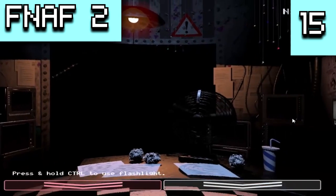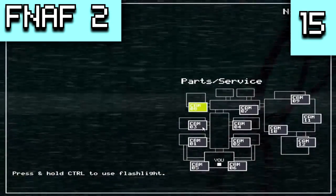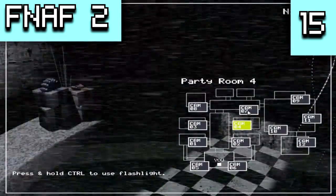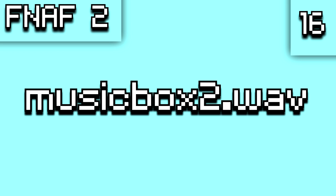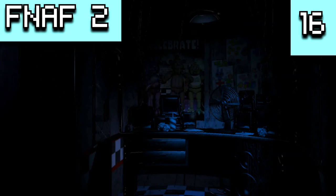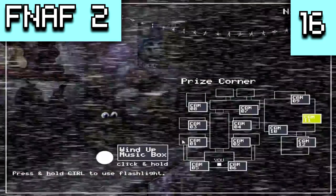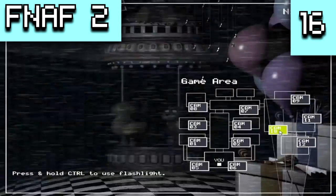For cut-off sounds, there is the animatronic jump scare which usually cuts out after one second. The music that plays after you beat the game is titled 'musicbox2.wav,' matching 'musicbox.wav' from FNAF 1 used during the power outage scene. FNAF 2 does not have a power outage mechanic, but Scott himself said he was going to include it from FNAF 1 before deciding to leave it out, which explains the file name.